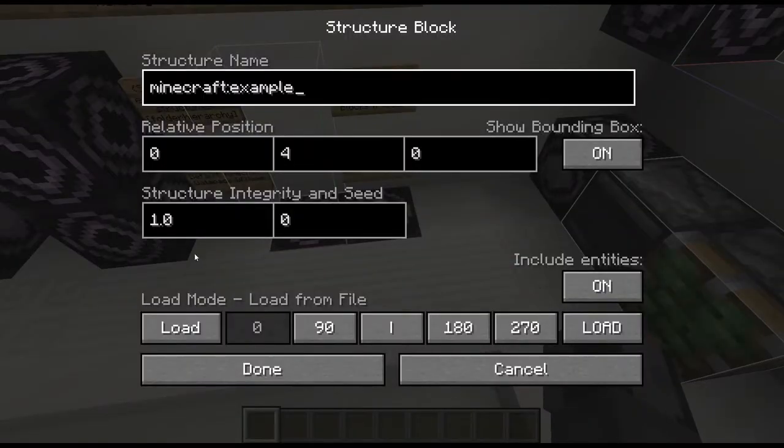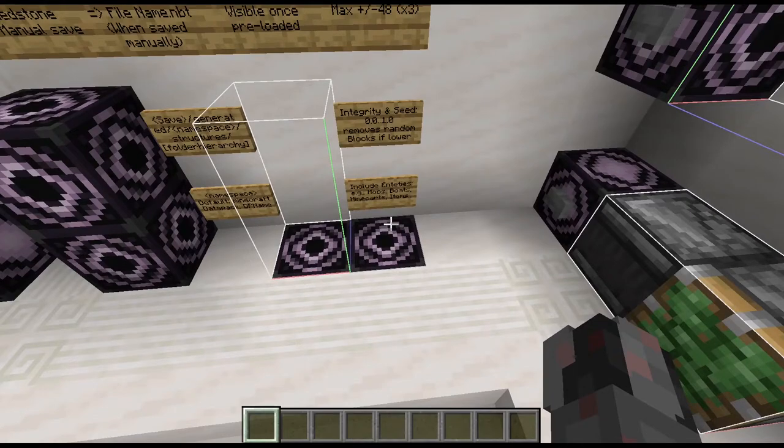Next up we have structure integrity and seed. This allows you to randomly leave out blocks of your structure — for example, if you have a house and want it to look slightly decomposed. An integrity of 0 means no blocks are placed; integrity of 1 means all blocks are placed, with a sliding scale in between. The seed is a starting point for the random number generator — the same seed and same integrity always produce the same result, or you can use different seeds to get differently decomposed results.